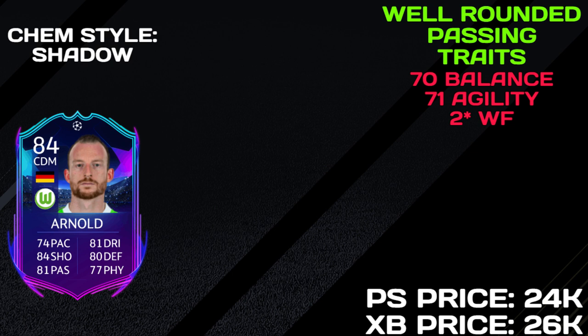What I did find an issue with is his turning on the ball - 71 agility and 70 balance, along with his two-star weak foot and being six foot tall, makes him a little predictable and clunky. He turns very rough on the ball, so you have to use this card as a more defensive player - you can't really dribble around with him. The two-star weak foot means you can't reliably pass on his right foot - it'll be a misplaced pass, especially risky if he's playing as a lone CDM in a tight position.